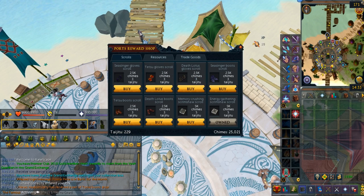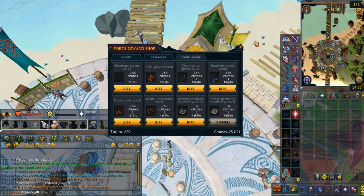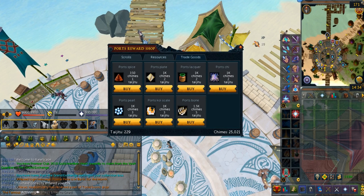There's also a Ports Rewards shop from Bonnie. You can buy three different things: some scrolls that are exclusively unlocked through the Ark, resources, and trade goods.